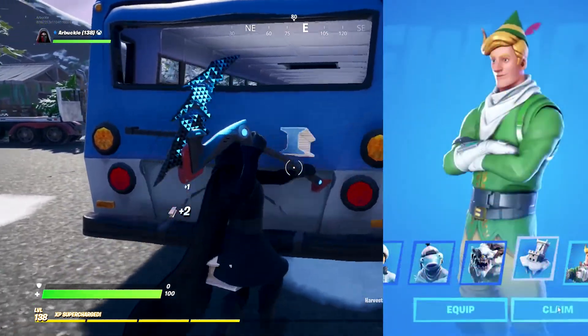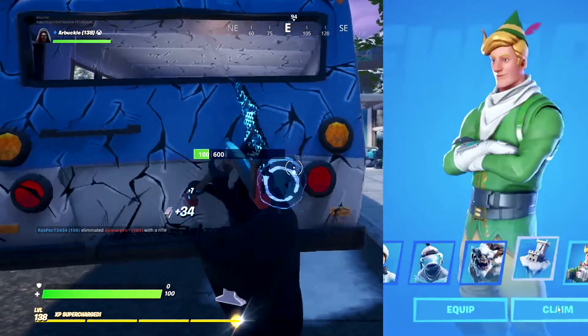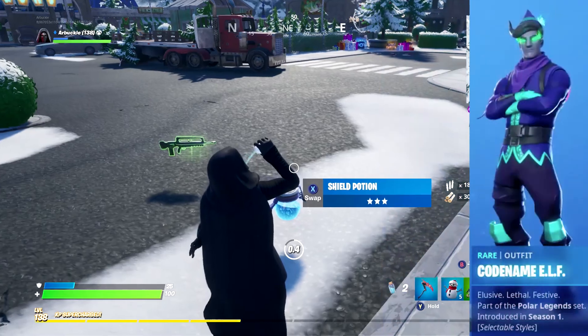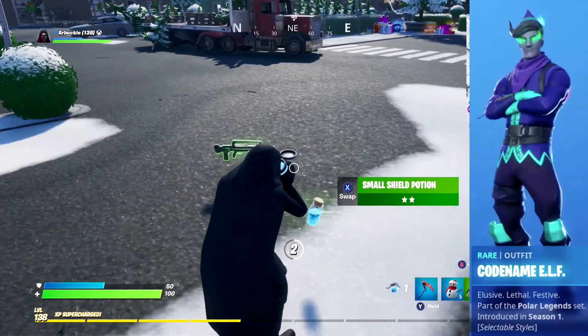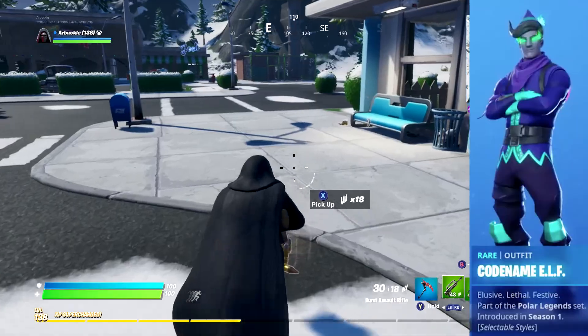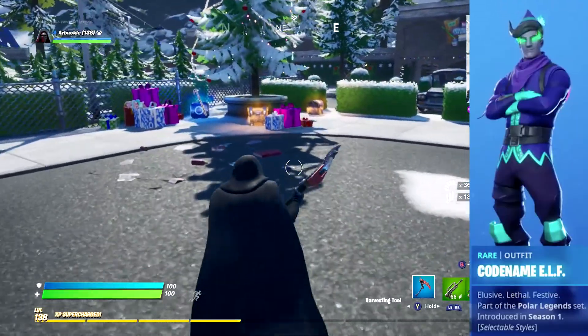You're also going to get Codename Elf with an additional style. Most of you probably already have the original Codename Elf in Fortnite. If you don't, you're going to get the elf. The additional style looks like an evil elf — he's purple and green with teal gloves and a teal colored strap going down his body, which looks pretty awesome.